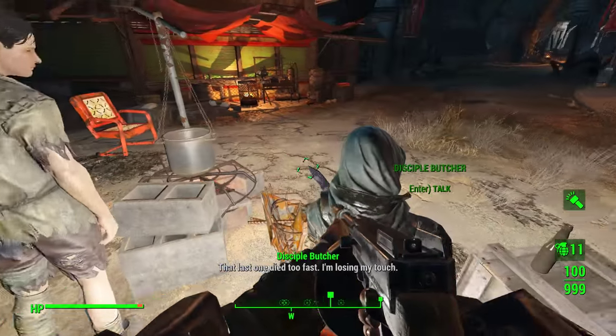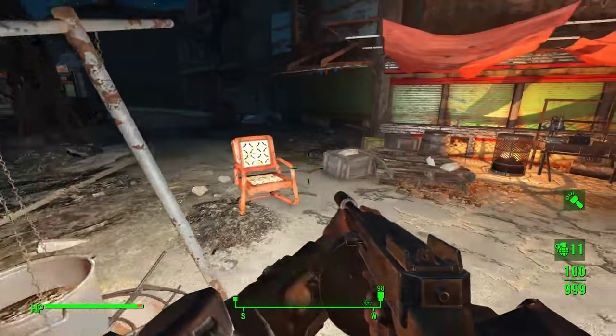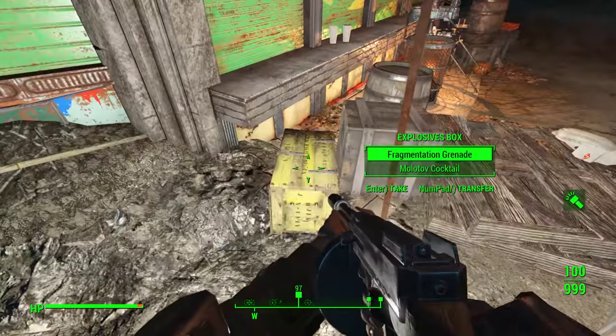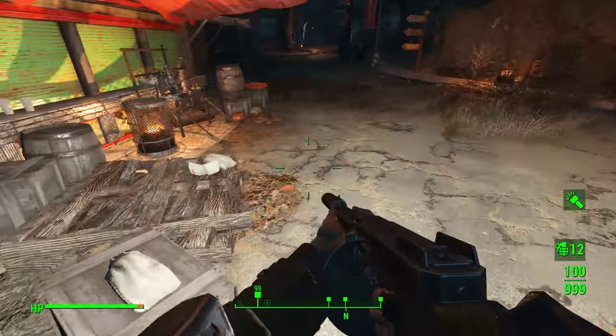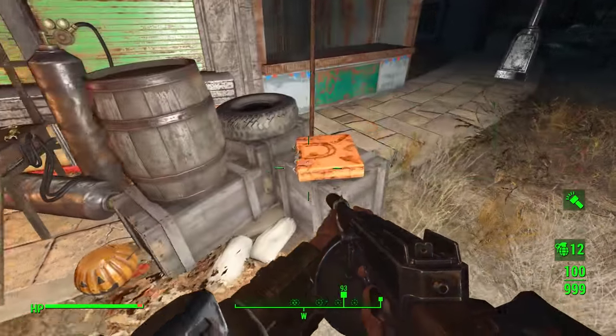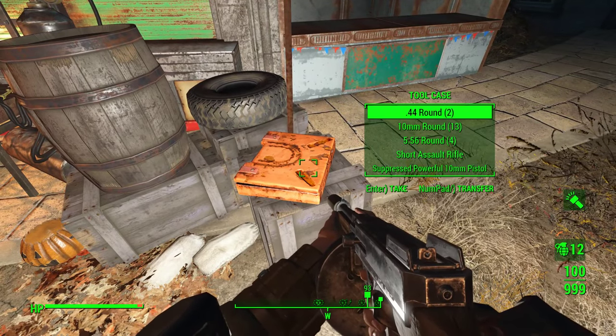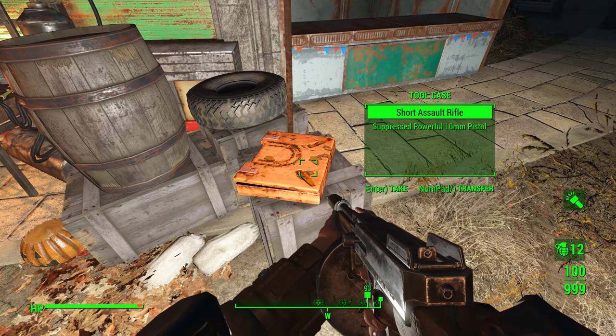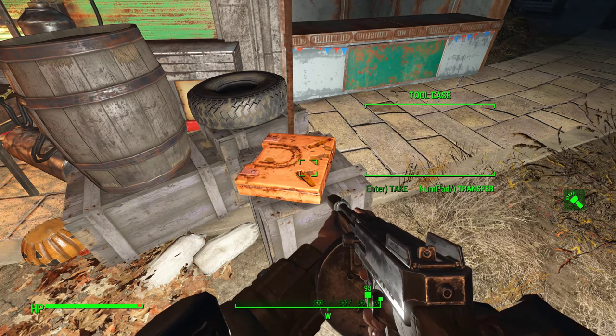That last one died too fast — I'm losing my touch. It looks like they're keeping the traitors as slaves. Fragmentation Grenade, Molotov Cocktail. Toolcase, 10 bottle caps, 244 rounds, 13 10mm rounds, 455, 6 rounds, short assault rifle, and a suppressed powerful 10mm.